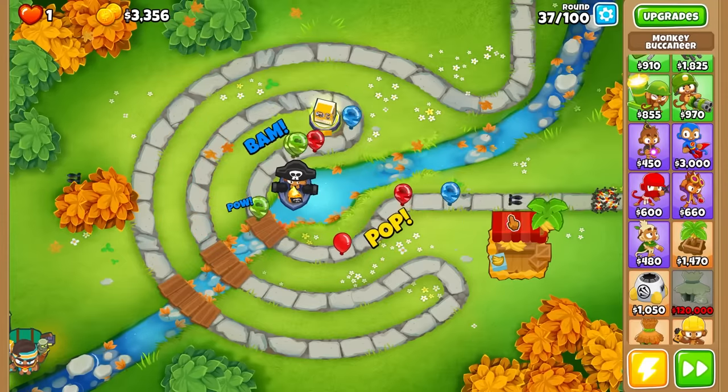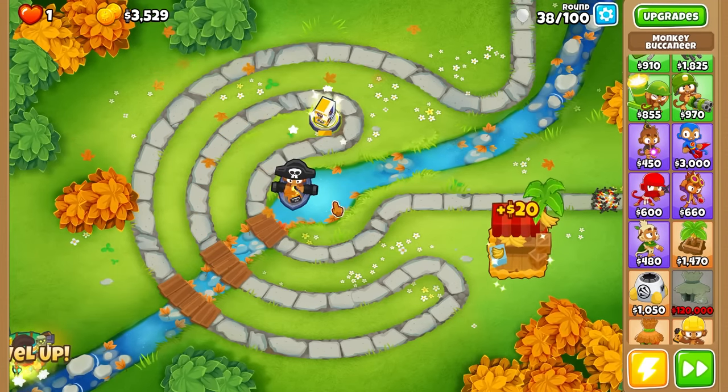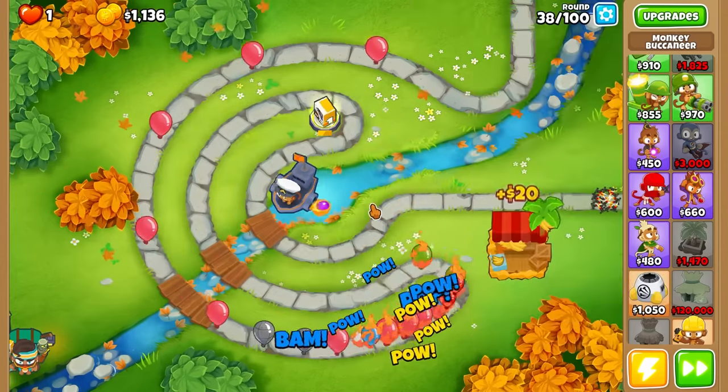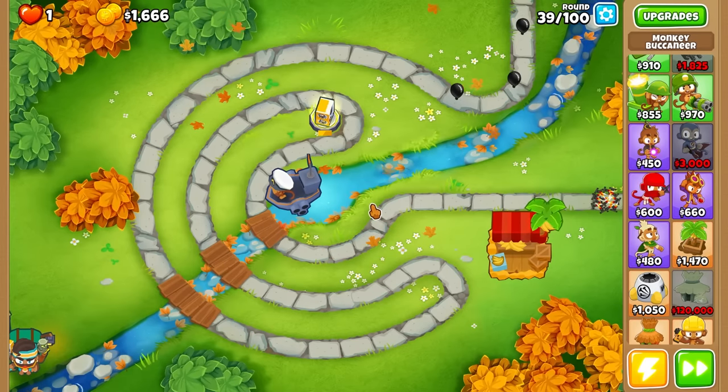We just need to slow them down a little and those can handle them. We got most of them. Let's go ahead and get the Destroyer now. I might have to give him a village with camo detection because even though one of the paths has camo, it doesn't give all attacks camo detect. The DDT rounds will help us figure that out, or the round with a whole wave of camo ceramics around round 76-78.